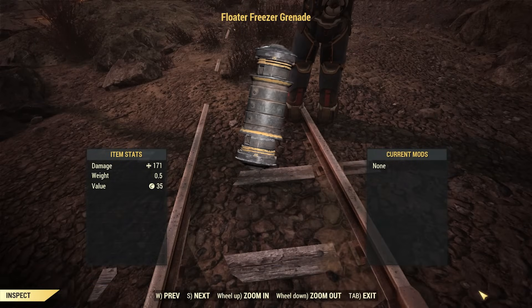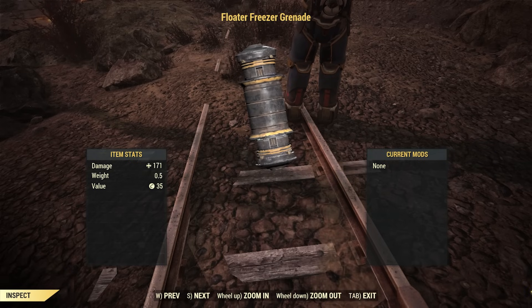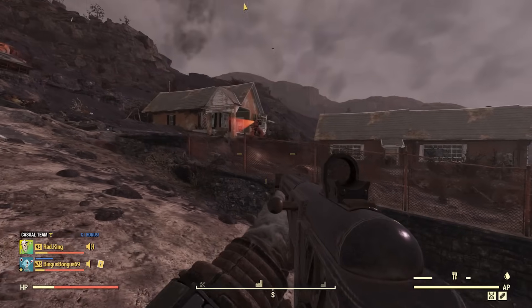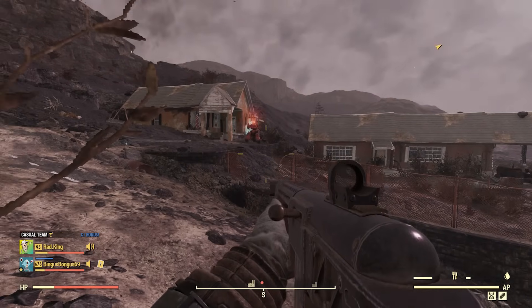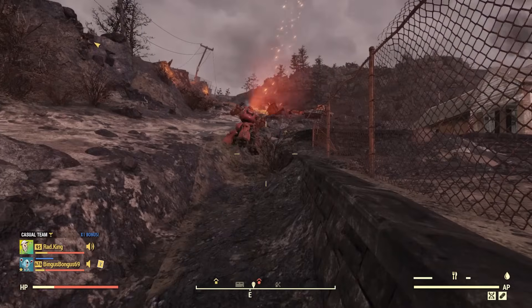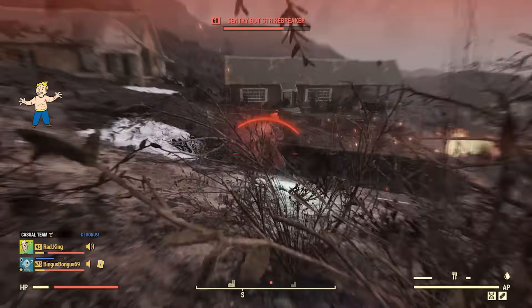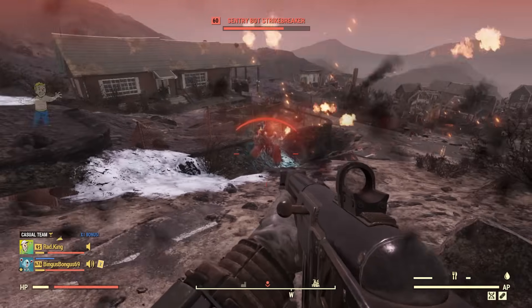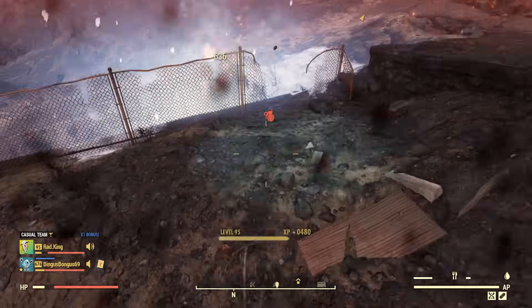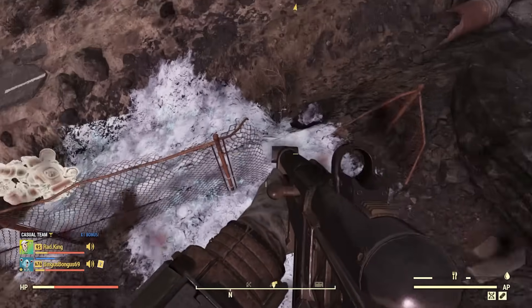Since one freezing grenade apparently is not enough, Fallout 76 also has the so-called floater freezer grenade. It looks the same and has the same stats as the cryo grenades, but the crafting ingredients are different, requiring a freezing floater pus sack — try saying that ten times fast. Freezing floaters are creatures I'm looking forward to covering in a future video; suffice it to say they can be found in three varieties in Appalachia — fire, ice, and acid — so using their body parts to create weapons with different effects does make some sense.